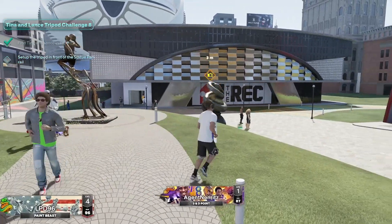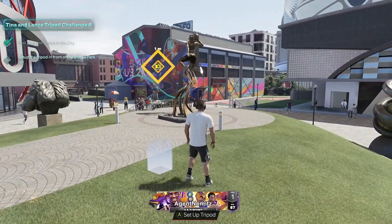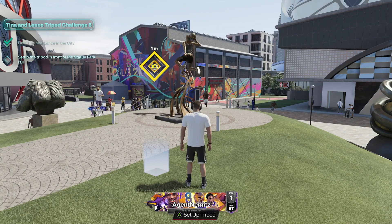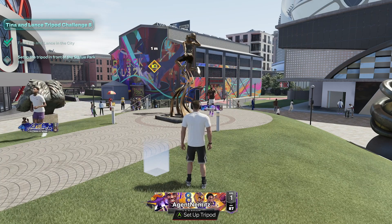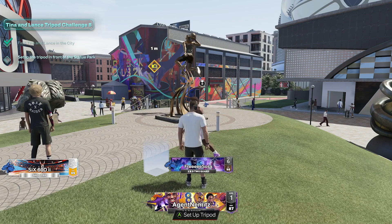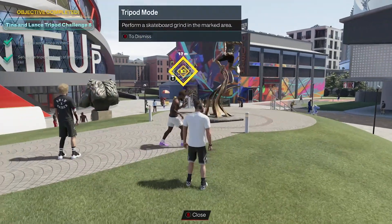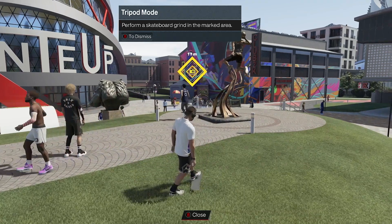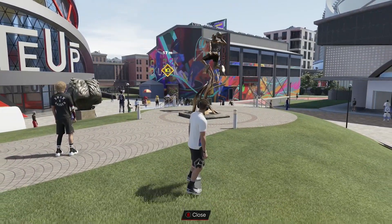You head over to the square and it updates and says 'Set up tripod.' As soon as you do that, it's going to equip the skateboard and tell you a trick you need to do in a new zone. I have to grind on that rail over there, so let's go ahead and start that. I'm going to set it up — now it's going to equip my skateboard and then I just got to go ahead and start.